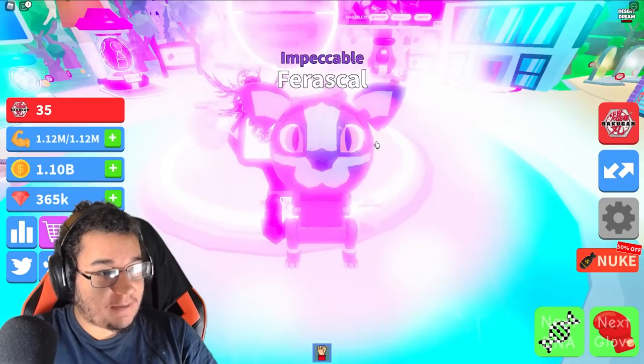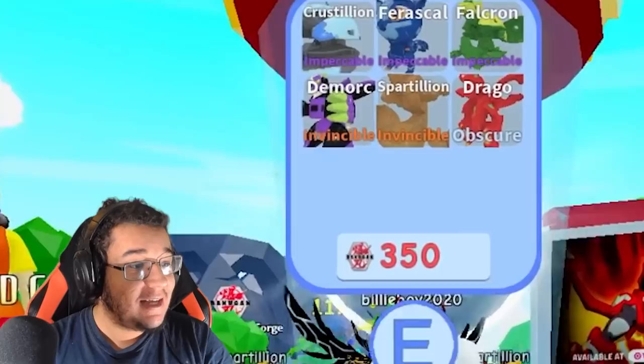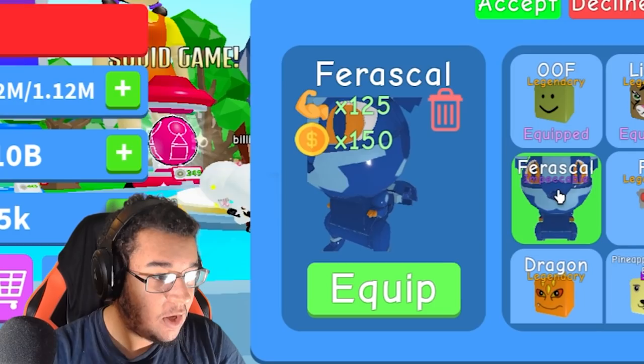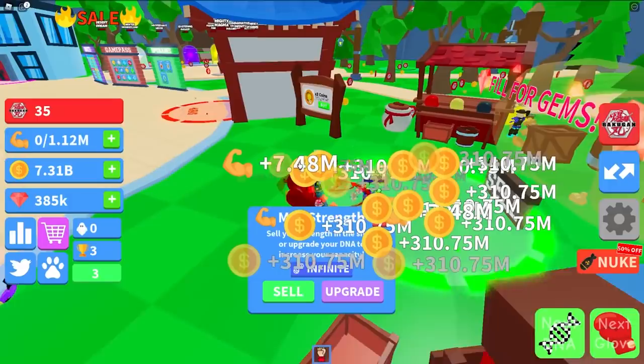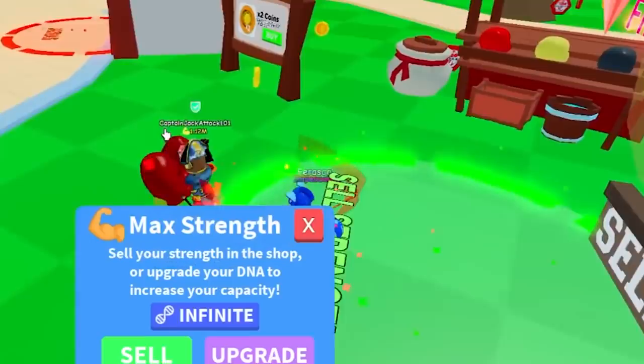I think it's time to Bakugan! Here we go boys, let's see what we're going to get — we need 350 to open the Bakugan egg in the center of the map. Hopefully it's something good. Impeccable Rascal! Is that actually a good pet? Dude, that's a pretty good pet actually. Look at the stats on this thing guys — it's legit 125 times! We're going to be freaking loaded in like 2 seconds!